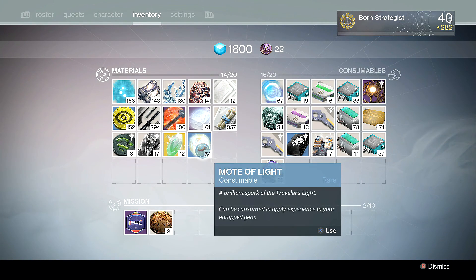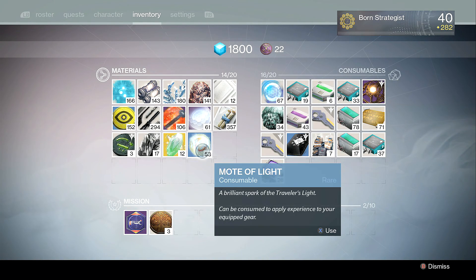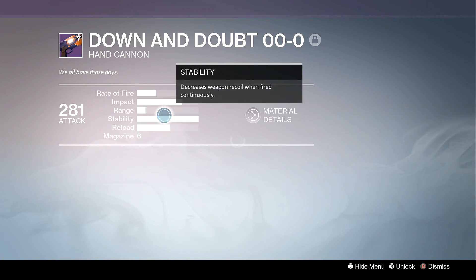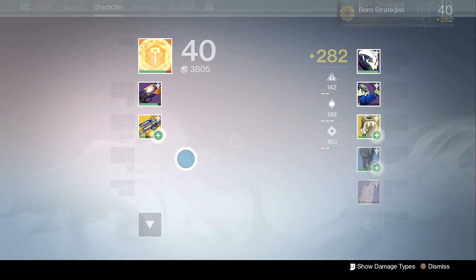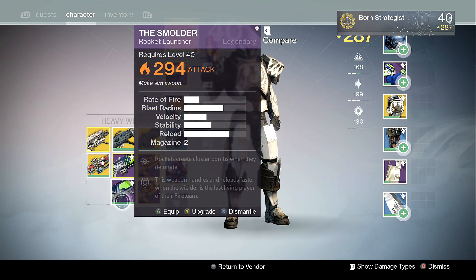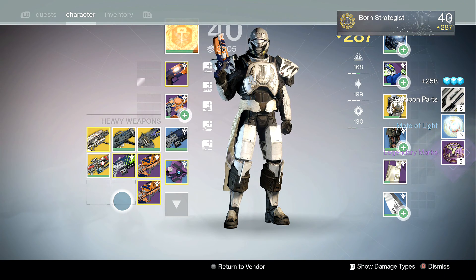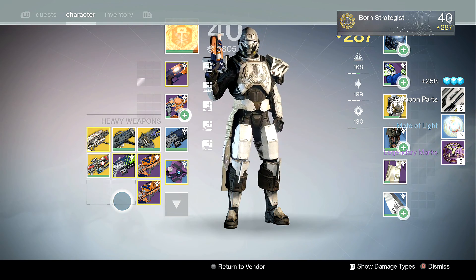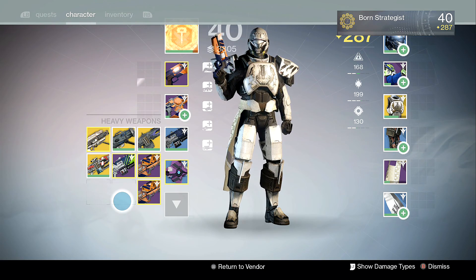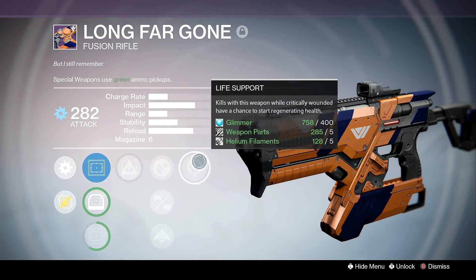If you wish to get the max amount of legendary marks, the best thing you can do is to dismantle fully upgraded items — well, fully unlocked items. That doesn't necessarily mean you have to utilize your weapon parts, glimmer, spin metal, spirit bloom, or whatever to upgrade it. All you have to do is get every tier unlocked. Then you can dismantle it and get a maximum of five legendary marks per item. Remember, that's five legendary marks per item as long as they're fully unlocked — not upgraded. You don't need to put any of your resources or glimmer into it.